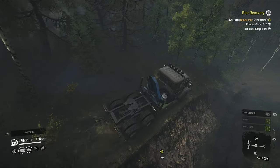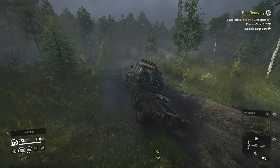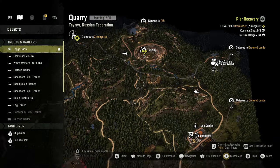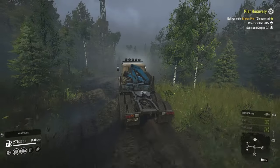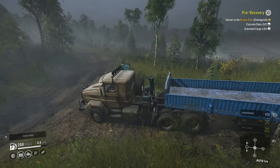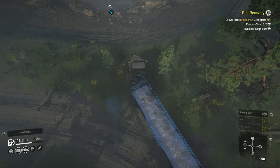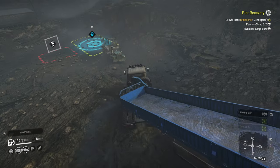We're going to head down into the quarry and grab two concrete slabs to get started on the pier recovery contract, where we need to restore the broken down pier in Zimnogorsk. The concrete slabs will have to come from this map because there is no warehouse in Zimnogorsk where we can load them. We'll get hooked back up to our trailer, head up to the quarry and get loaded — going right down the hill. The white western star is still sitting in the way.